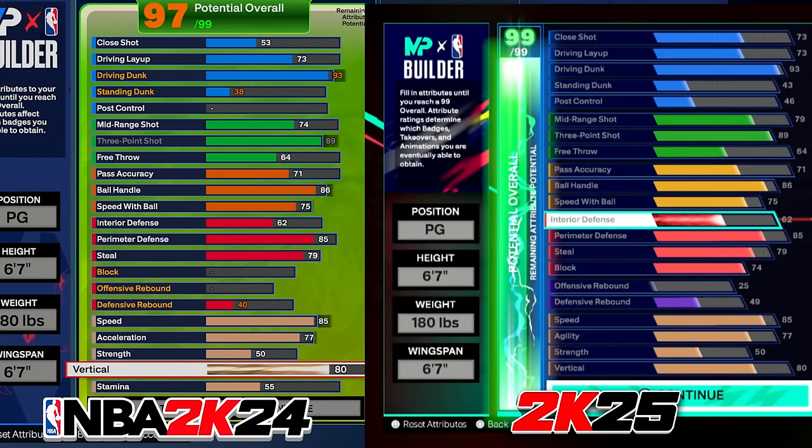The 2K24 version with those same main stats is only a 97 overall, meaning taller 2K25 builds auto-upgrade more secondary stats, eating up your overall faster and leaving less room before hitting the 99 threshold. Taller builds in 2K24 were better attribute-wise than they'll be in 2K25. That said, after playing the gameplay, I do think taller builds will have an in-game physical advantage despite having lower stats — the way taller players moved felt like a real advantage.